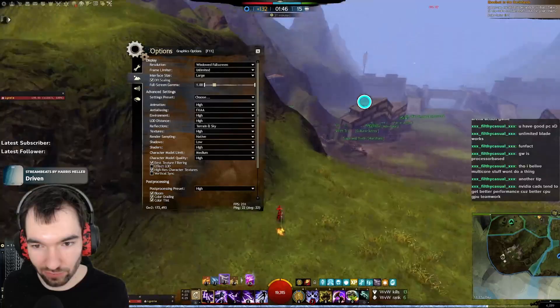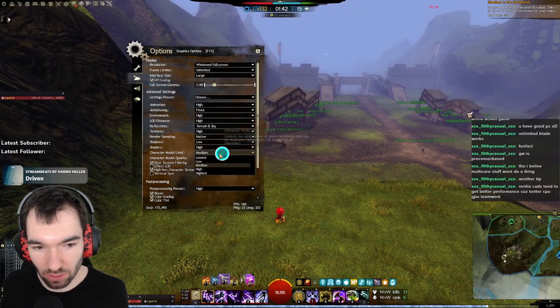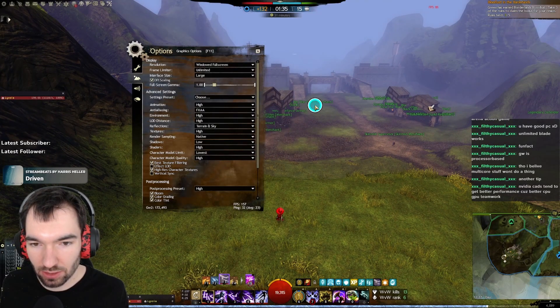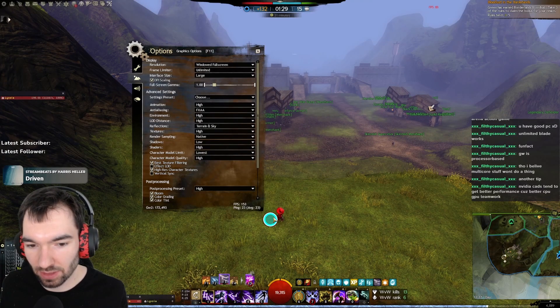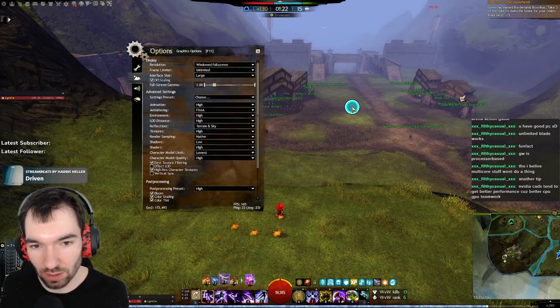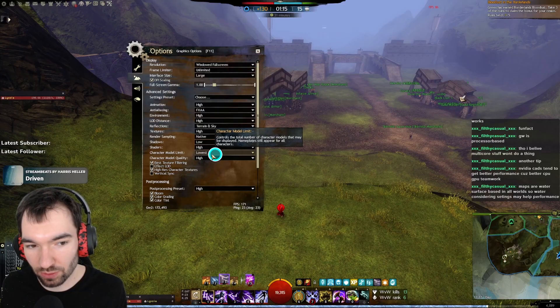So if you want to get more FPS, especially in World vs. World or Open World, set the character model limit to lowest. This will instantly increase your frames by quite a large number, because you will no longer render every single NPC or even every player. I always set that to lowest when I'm in World vs. World zerg fights or in PvE most of the time.